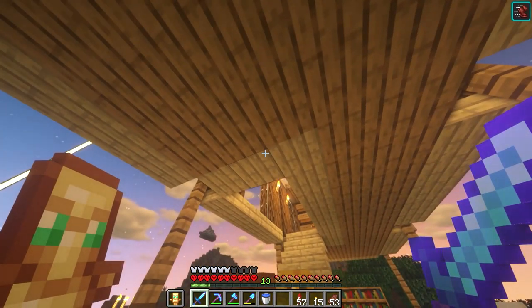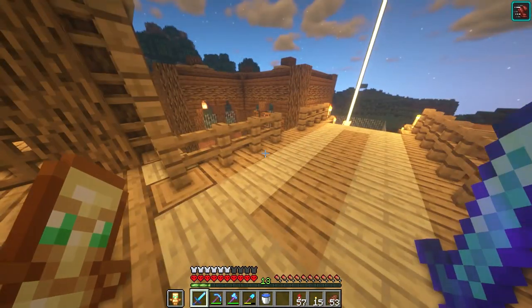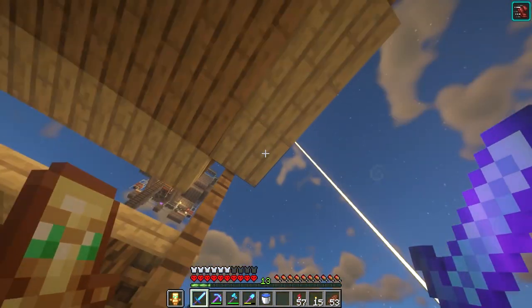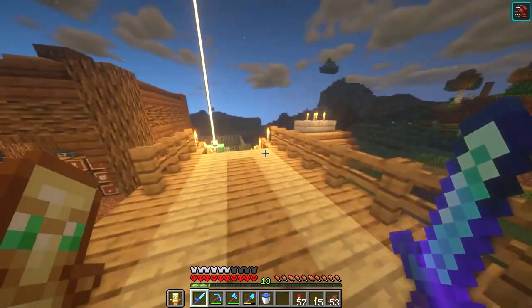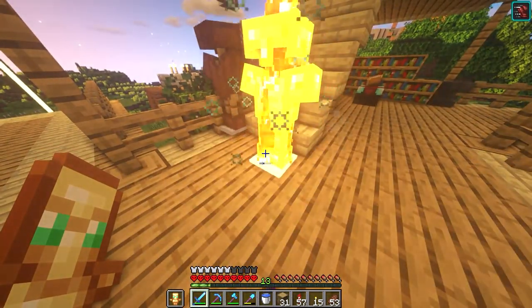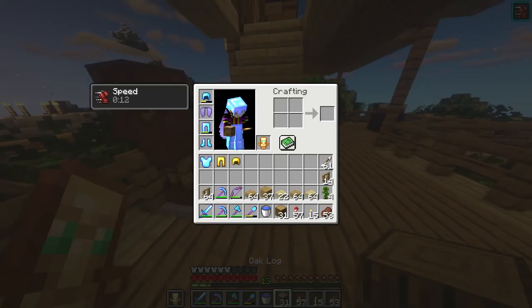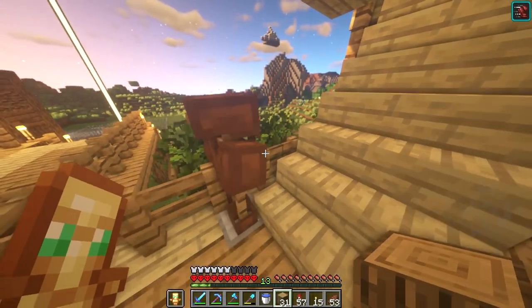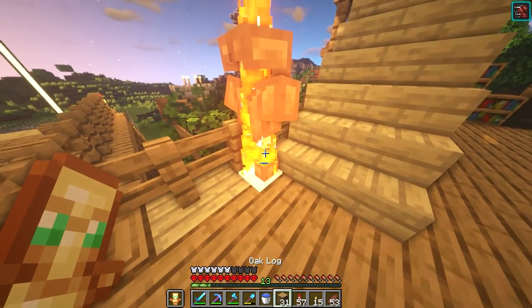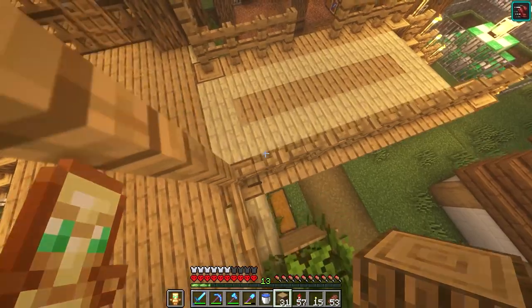So this house is made out of birch, oak, some oak fences and oak logs. I'm just gonna grab all those materials right now. How is it getting dark already? I swear this day just started. These armor stands have been sitting in this house for so long and they do nothing, so I'm just gonna remove them — they don't look too good either.